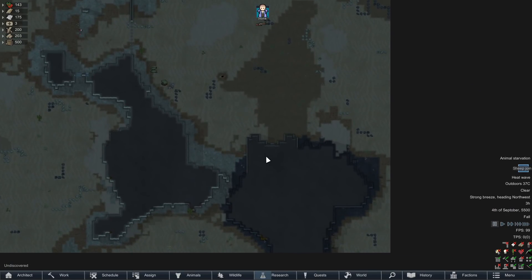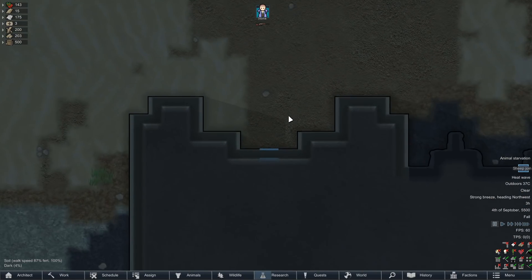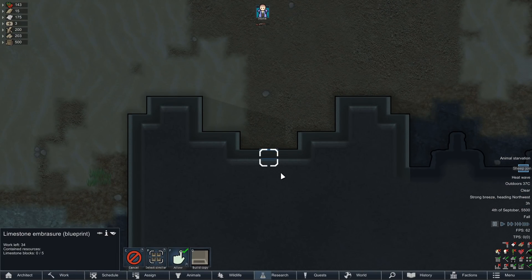What I think we'll do is go and pop open this ancient danger and see what's inside. Using an embrasure we should be able to see what's inside without it actually coming out and biting us.